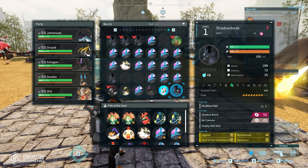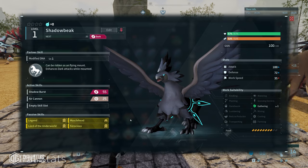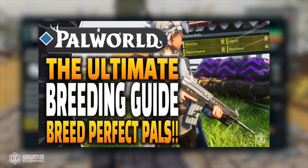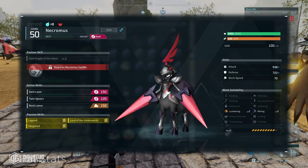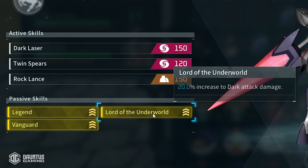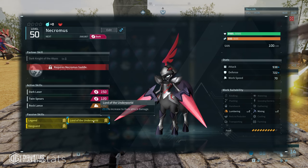Now for step two, you're going to need yourself a perfect Shadow Beak in terms of passive skills. The skills you need are Legend, Lord of the Underworld, Ferocious, and Musclehead. It's actually not that difficult to get — refer back to my breeding guide for a detailed walkthrough. The brief description: first, go catch yourself a Necromus, because Necromus already has two of the four passive skills you need. Every legendary pal you catch in the wild already comes with Legend plus its exclusive passive skill that buffs its own damage type. So Necromus already has Legend and Lord of the Underworld — basically already half the equation.